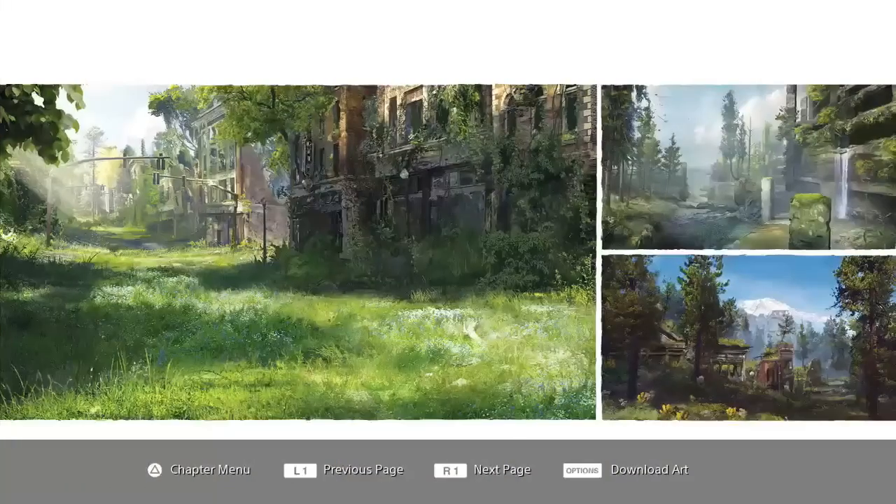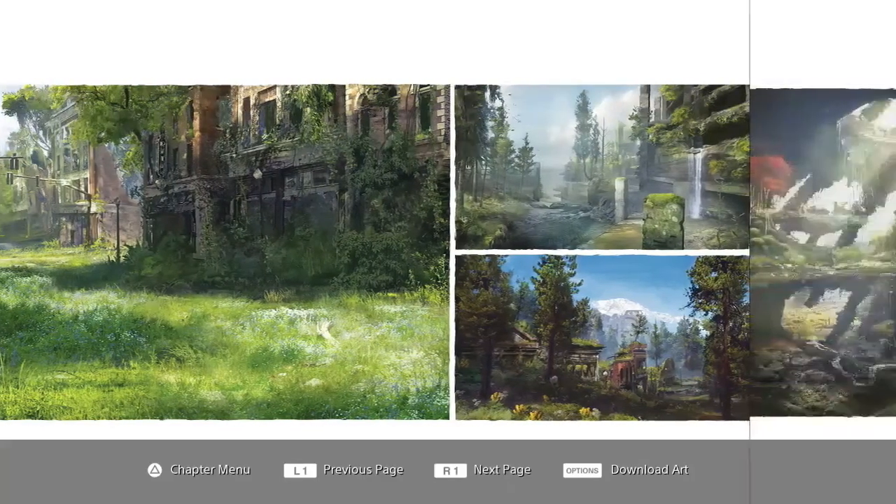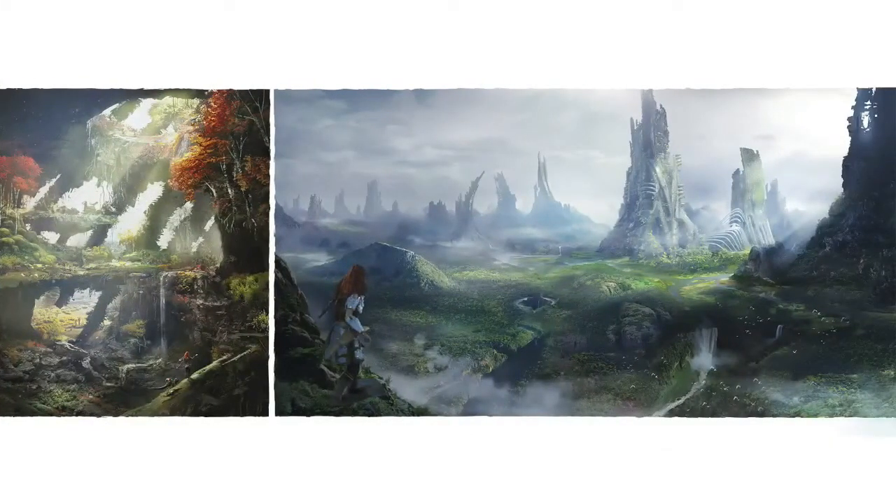Moving on, here's some more scenery and more of what the game is going to look like graphics-wise, but the graphics do get better than this. This is just a graphic concept of how colorful the world is going to be. Down in the bottom right is more of how colorful the world's going to be and how the graphics will look. That image on the right side is more of what the world of Horizon Zero Dawn is going to look like, and that's just beautiful. I love the world so far from the trailers and gameplay I've seen. The world looks amazing, and it's all open world.